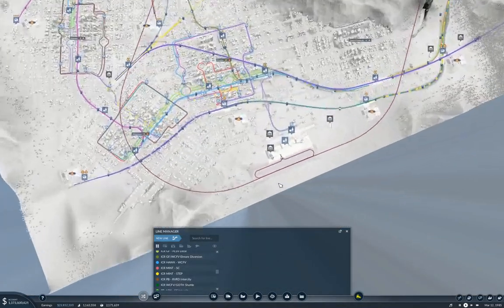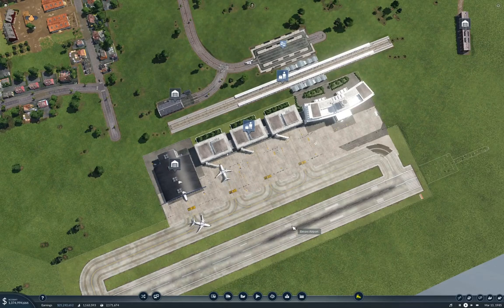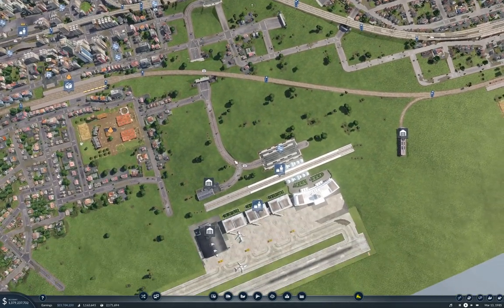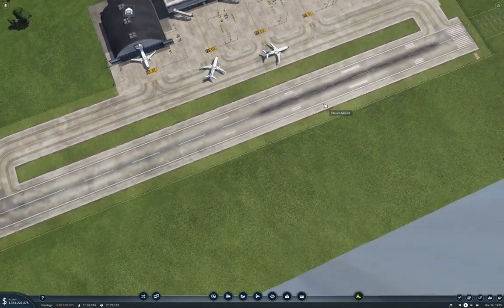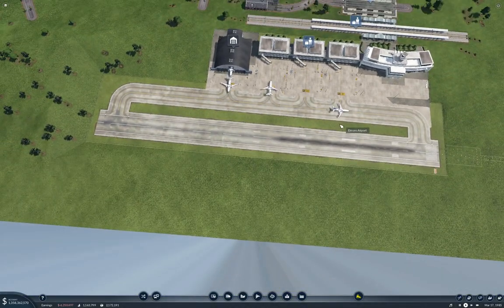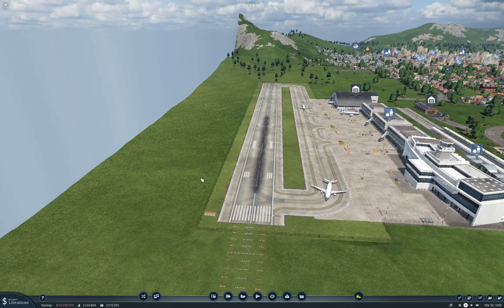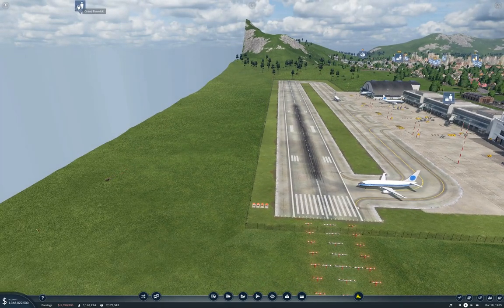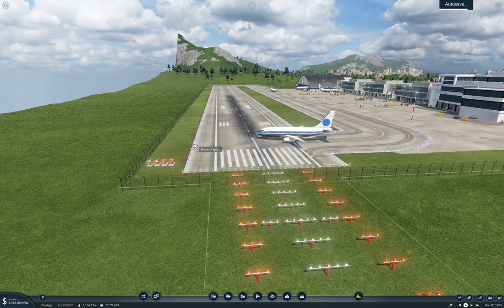Now take a look at that flight path. We're not going to have any passengers on here in the first couple of flights, because the passengers have to work out that they can get there. It should take less time over at Frostbite Falls. This could be fun - we're going to take off straight into the mountain, aren't we? Oh yeah. It's auto-saving. Yay.